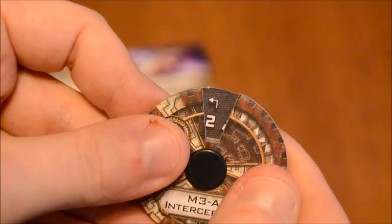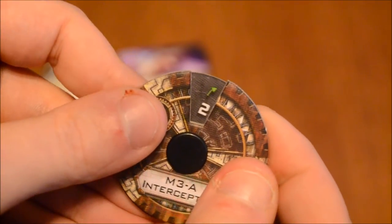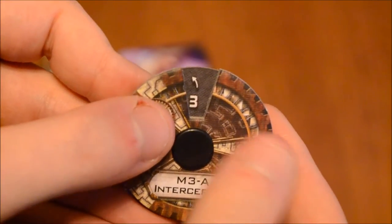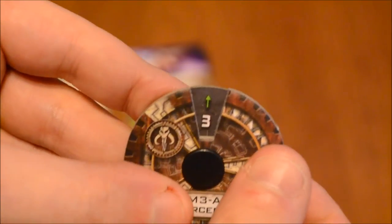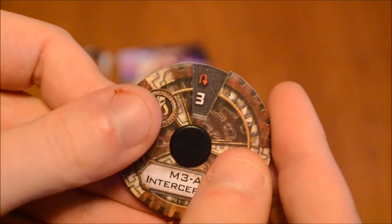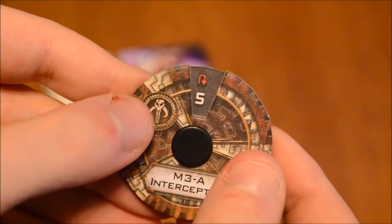On to the twos: you've got a hard two, slight two — that is also a green maneuver — and straight at two, which is a green maneuver. Next up are the threes: slight turn at three, straight at three, and slight right at three. No hard turns at three, although going straight at three is a green maneuver. You can also perform a K-turn on three, but that is a red maneuver. Then you can go straight at four, and there's also a five K-turn.